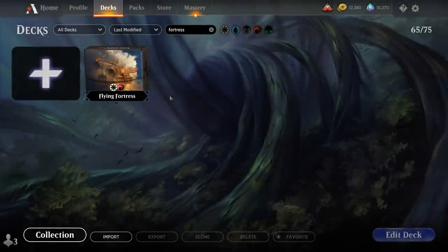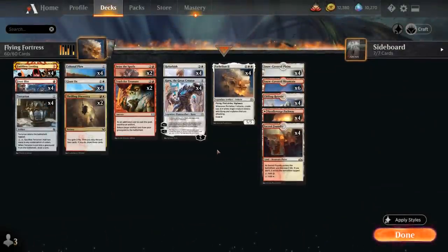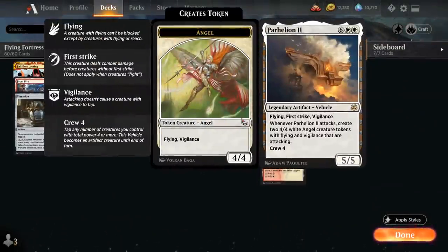Hello and welcome to another Historic gameplay video. Today we're taking a look at a red-white combo deck titled Flying Fortress, as voted on by my supporters on Patreon. The deck is built around Parhealion 2, the 8-mana 5/5 legendary artifact vehicle with flying, first strike, and vigilance. It has a crew cost of 4, and whenever Parhealion 2 attacks we get to make two 4/4 white angel creature tokens with flying and vigilance that are also attacking.